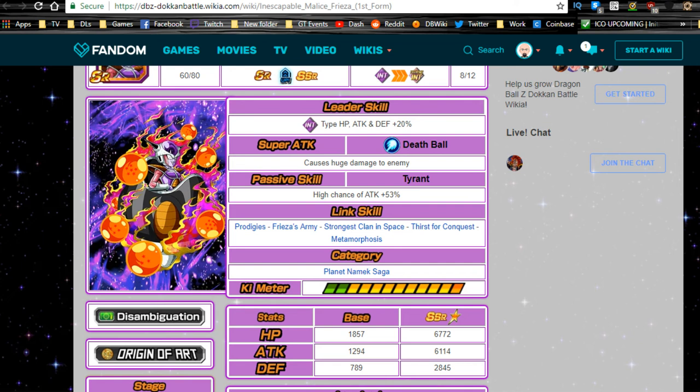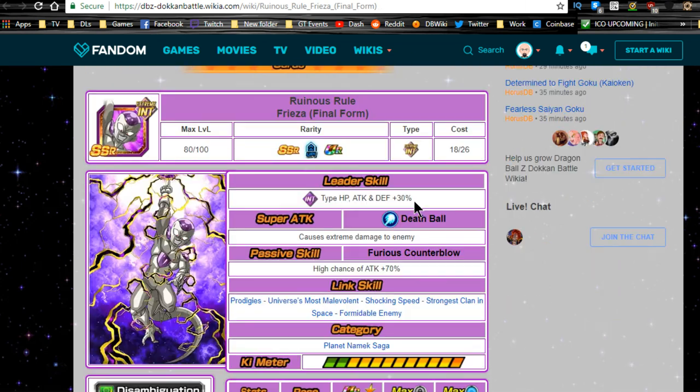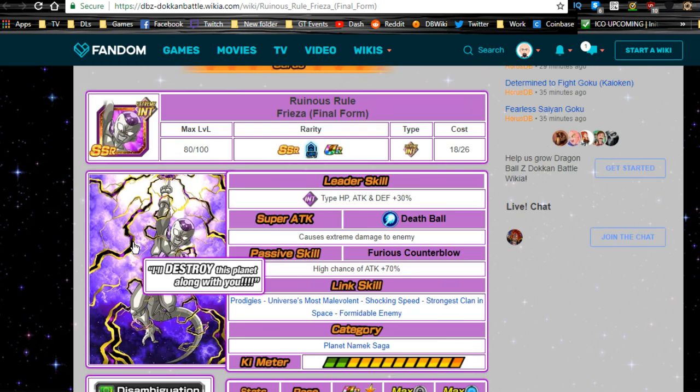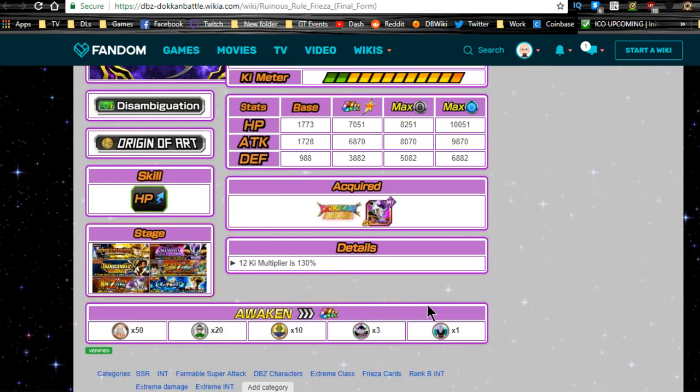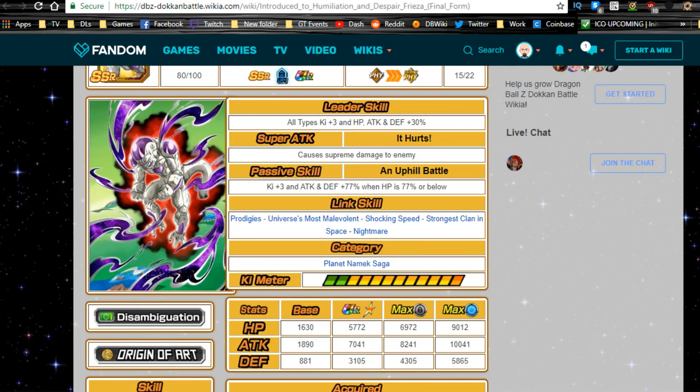When you Dokkan Awaken him, he awakens into Runus Rule Frieza Final Form. The good thing about this guy is he takes Jeroe Medals, so you're not going to be hitting your Gregory Medals — which is really good because a lot of us have plenty of Jeroe and Bubbles Medals. You definitely need to use your Elder Kai's on this, but it's better than using an Elder Kai card on a free-to-play card. So go ahead, get him to Final Form, Z-Awaken him for a 100% chance to increase the Super Attack. Once you Z-Awaken him to Ultra Rare, you can feed him into any of these three Friezas for Super Attack 10.